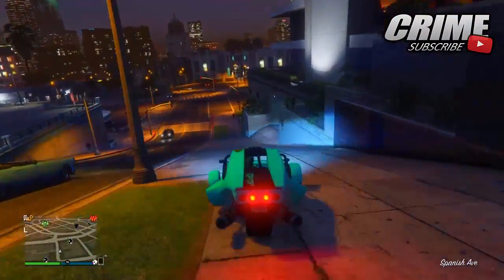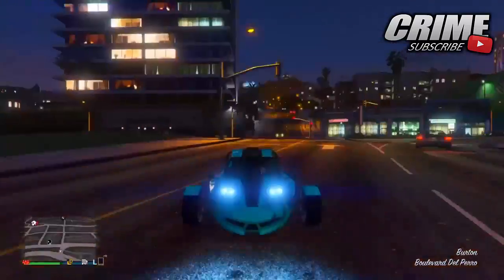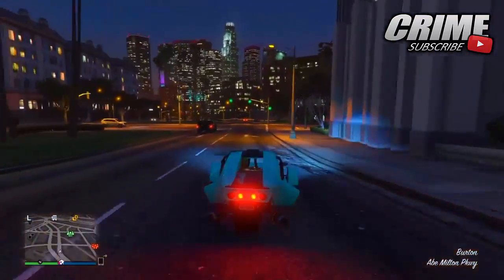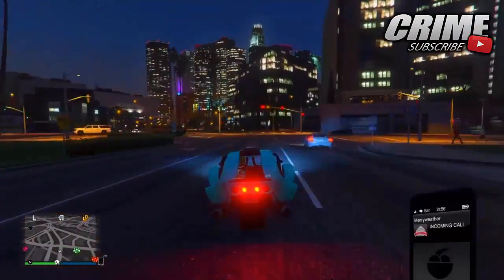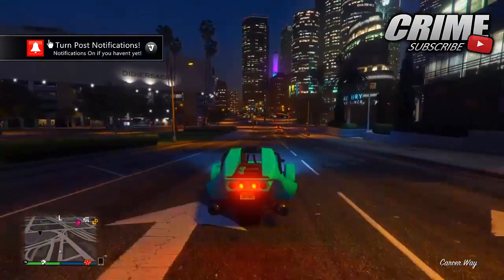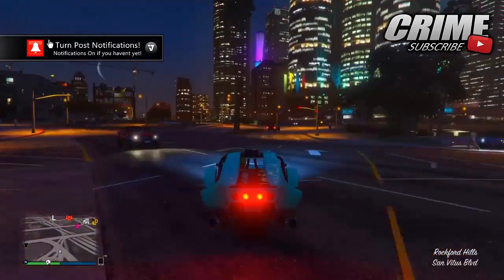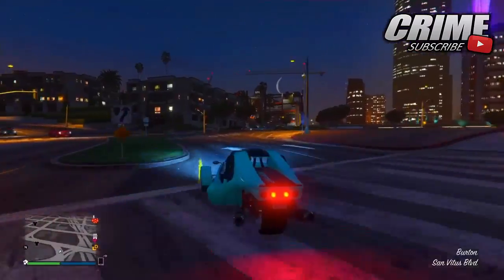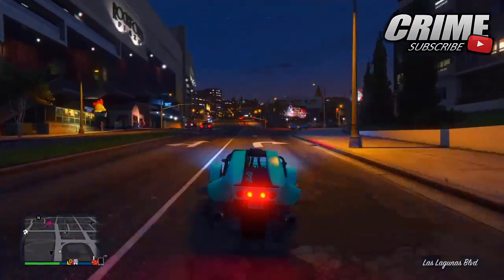Yo, what is going on guys, welcome back to the channel. I'm showing you how to obtain an invisible body and invisible arms after the patch of 1.37. This glitch is really easy guys, but before I get into it, please drop a like on the video. Sorry for the lack of posts recently — there's been nothing to post — but I'm going to try and work on some more videos this week and next week. Anyway guys, let's get straight into today's video.